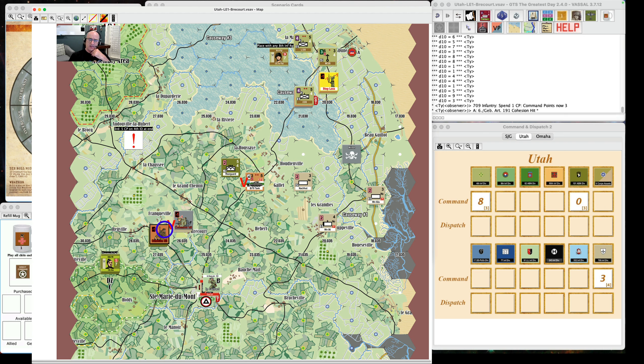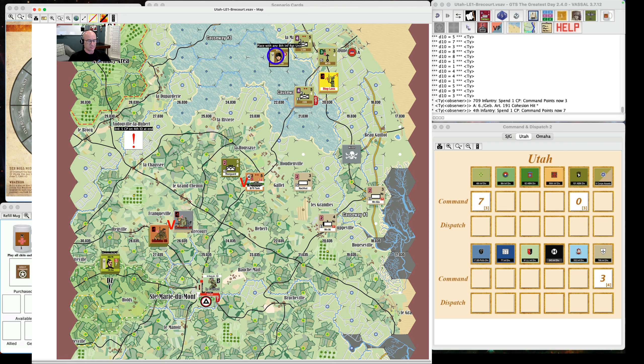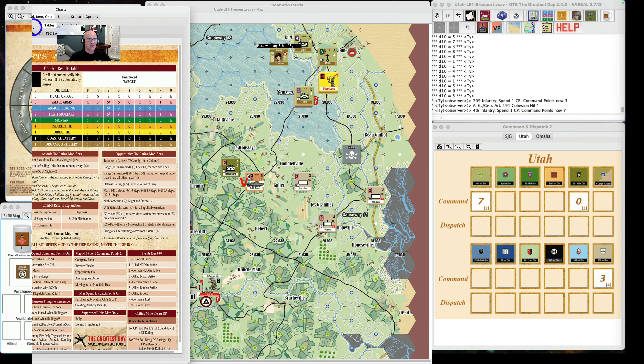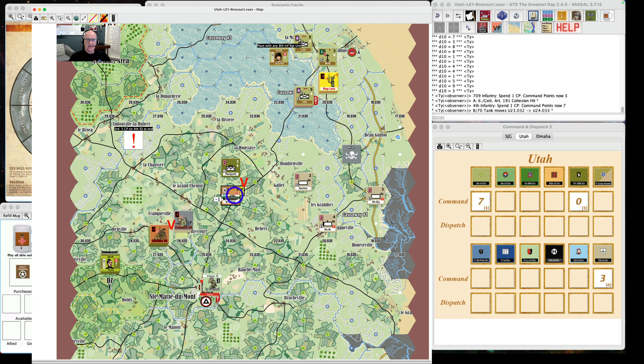With the remaining Direct Command points, we need to deal with the German defenders. Spending a command point: the B Company tank moves through hedgerow (tracked three movement points), advancing three to six hexes — we're going to need him in this fight. Someone else will need to come up behind. That's it for the Allied Direct chit.